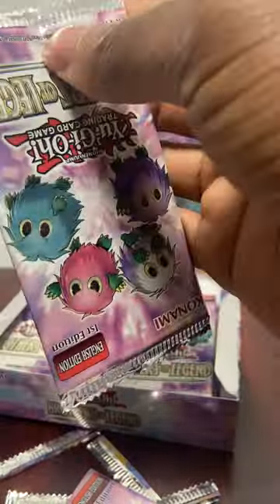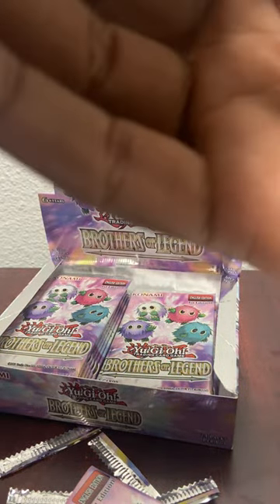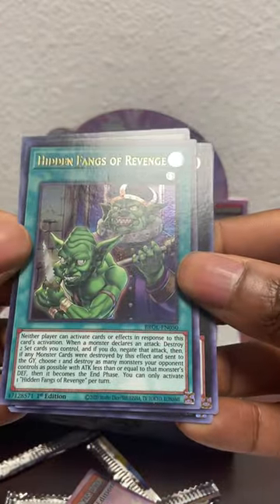I think I pretty much pulled out what we're going to pull in regards to the secret rare stuff - that's what it was with Karibos at this point. Got a Thought Ruler Archfiend - haven't seen that in a while - and Hidden Fangs of Revenge.